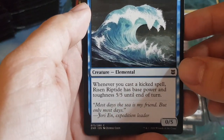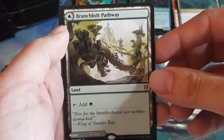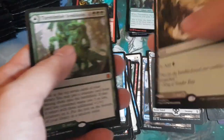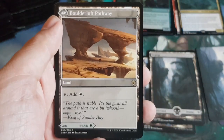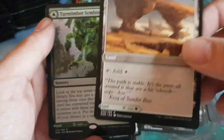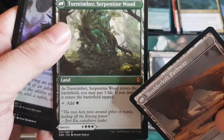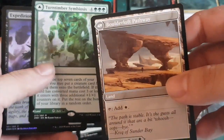Wild card slot gives another common, and then we got a Pathway land — the green and white one. Very interesting design: doesn't come into play tapped, you just choose a side. The downside is it's not a basic, so you can't fetch it. But there's a good space for this. Even looking at the next mythic behind it — late game you may want to cast the spell, early game you may want the land. Very modal and choice-giving.